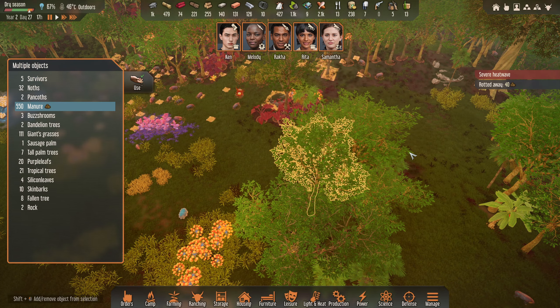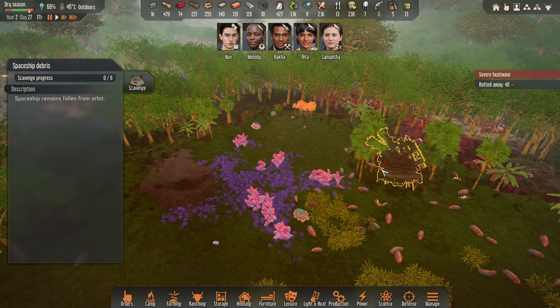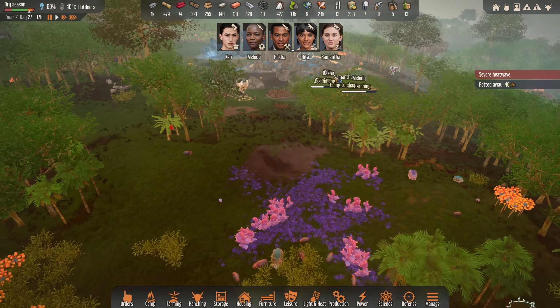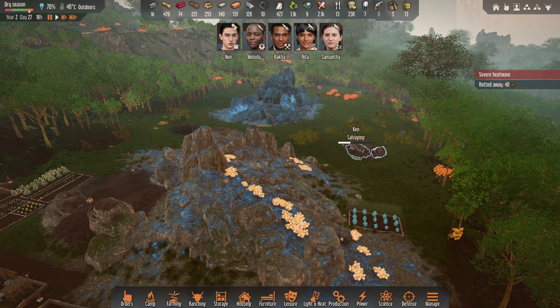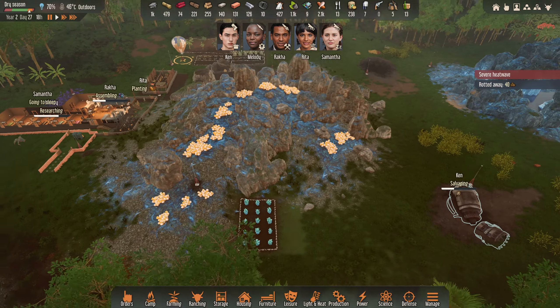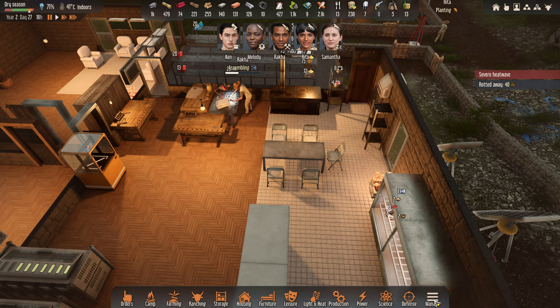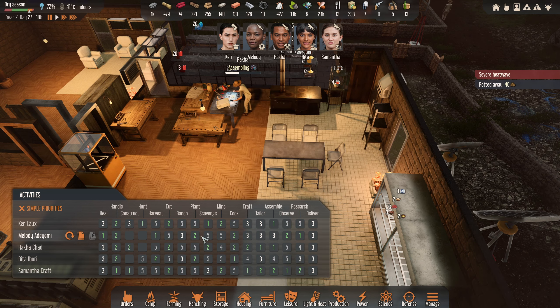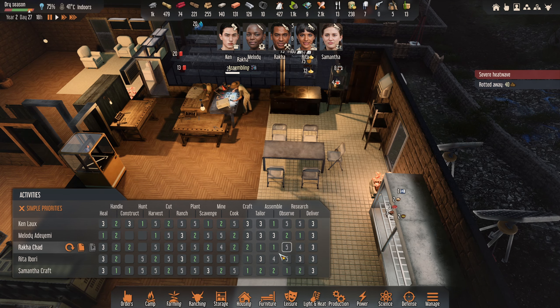We've got 540 manure there, that should be plenty. I want to set something else here to scavenge - we're running out of things to scavenge. Ken's over here scavenging or salvaging the wreck right now. But hopefully we'll have a couple of people come and do some crafting soon. I do need to have a look at priorities.